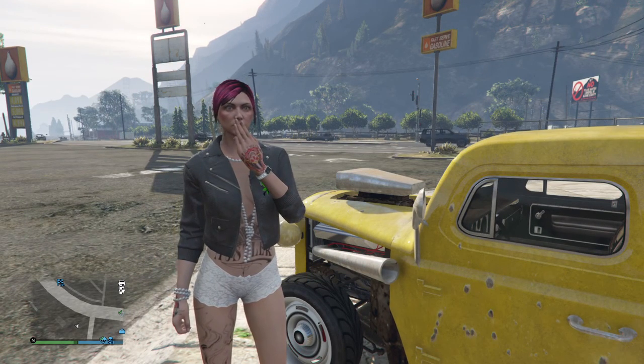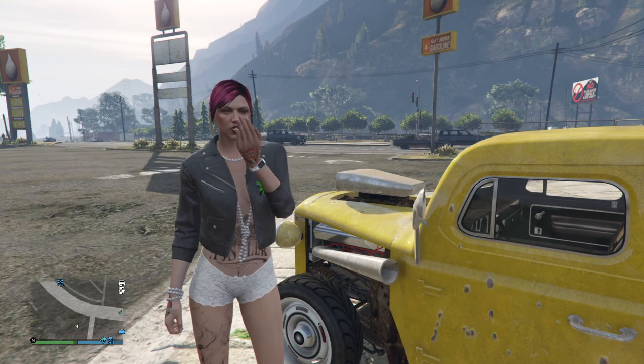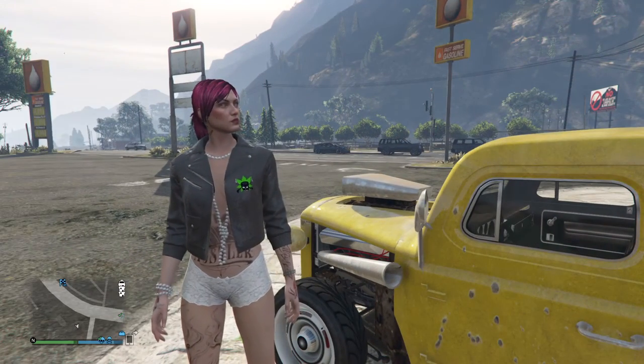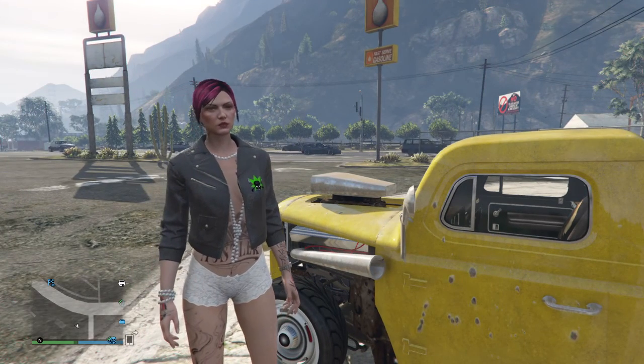Hello everybody, this is Naughty Treats. Welcome to my naughty world. Today I'm going to show you where to find the custom rat loader and also the stock rat loader. These spawn up during the day starting around 7 in the morning until about 4 o'clock in the afternoon Los Santos time.